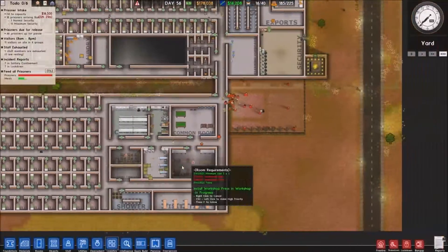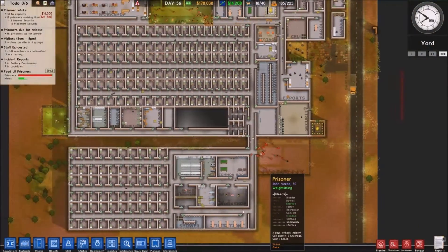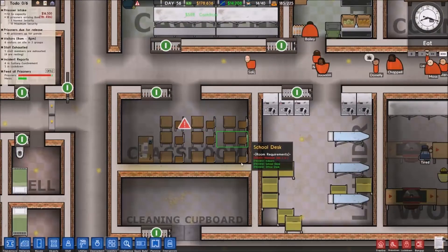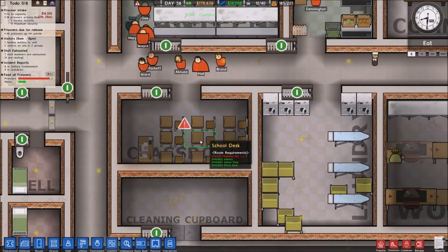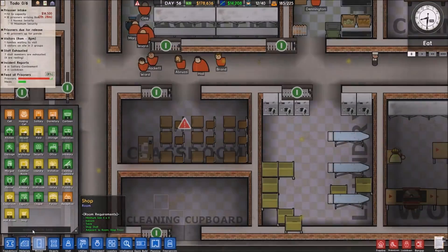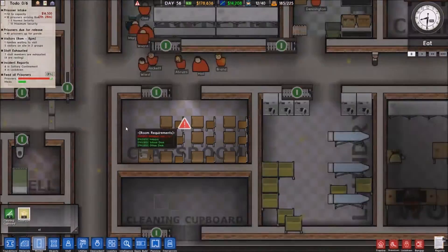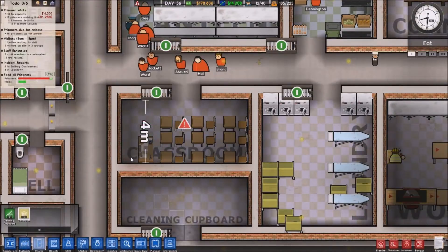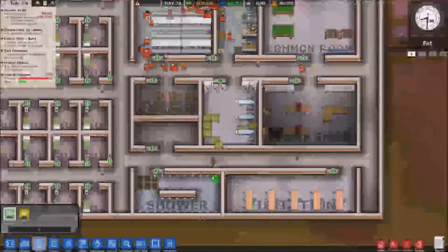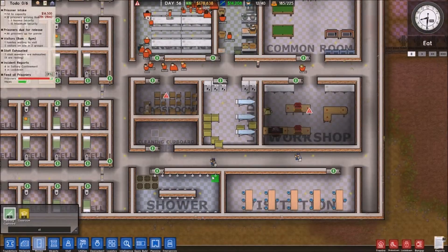Keep finding stuff on people. So the more prisoners I get in here the better it'll be. One, two, three - oh, it's not five long. How wide is it? Four. Damn it. We've got to be a three by three, which is what that is. That annoys me so much.